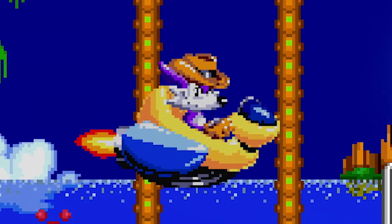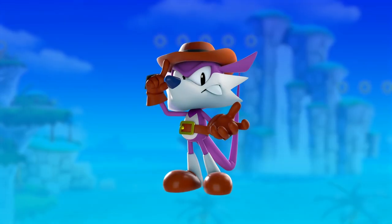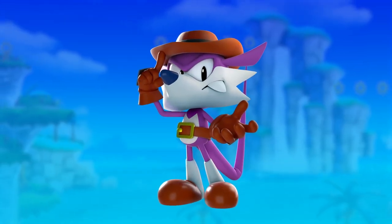We were creating the latest installment in the Classic Sonic series, and we wanted to bring back some nostalgic characters — that's why we chose Fang. In this game, Fang is a character affiliated with Eggman. He's a bounty hunter who will do anything for money, and he persistently gets in Sonic's way as one of Eggman's henchmen.